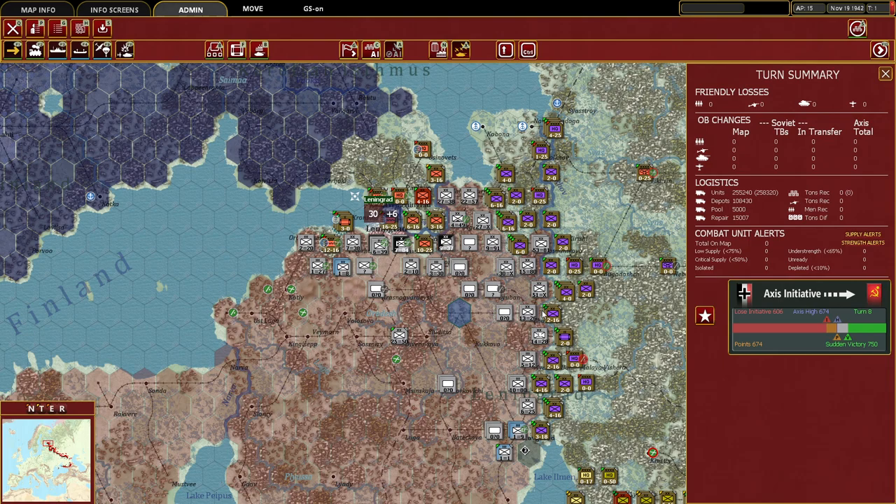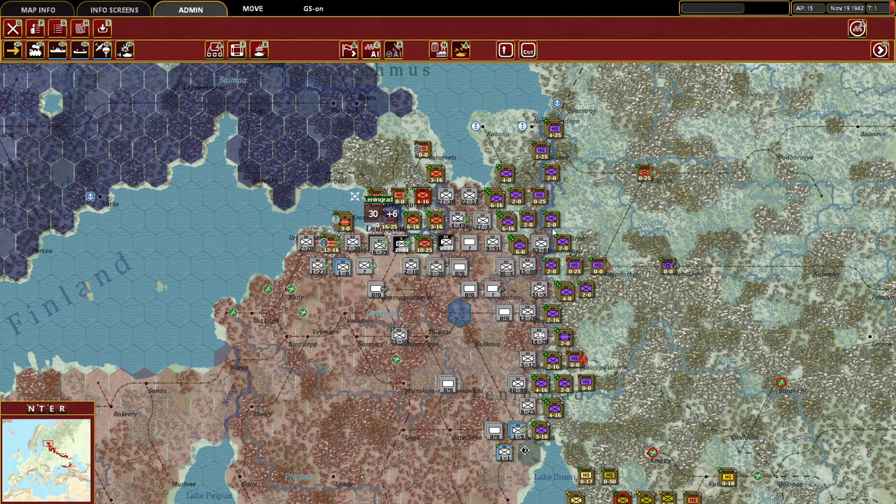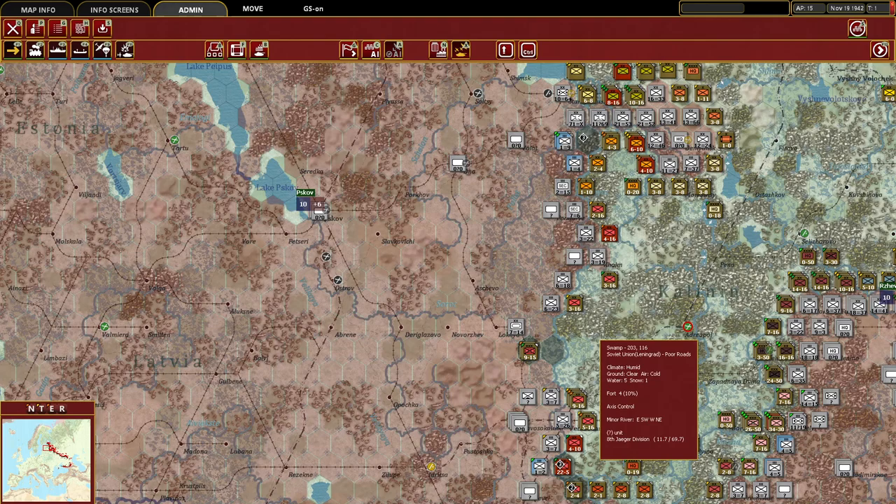Good afternoon gamers, welcome back to episode 2 of our let's play campaign of War in the East 2, playing through the Stalingrad to Berlin campaign. Today is a follow-up to episode 1, where we did a brief overview of the game, completed the air phase, started our ground phase going north to south, and made it down to the beginning of a pocket in terms of unit movement.